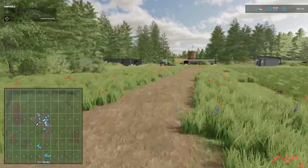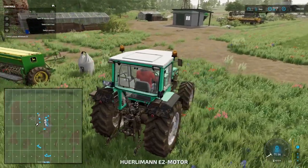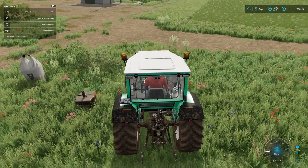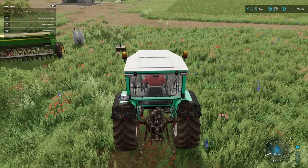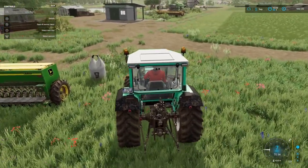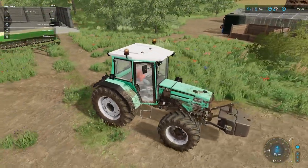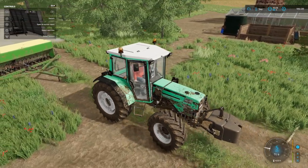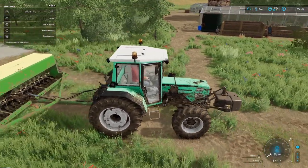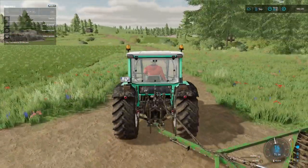They all reset to wherever your reset point is. Most of the time it will be the shop where your vehicles spawn, but I have set this for vehicles to spawn on the farm, so the vehicles have reset here. Then it's just a question of connecting them up and away you go — you've got your vehicles back. In most cases you do lose whatever you had in the implements, but at least you get the main implements back. Thank you so much for watching — if this has been informative please like and subscribe, and cheerio!